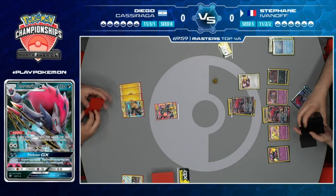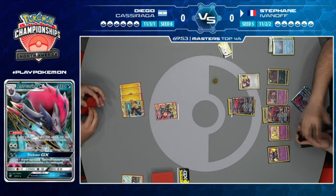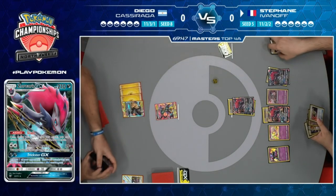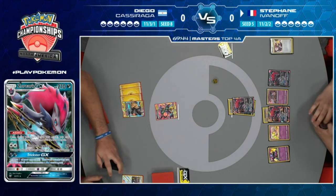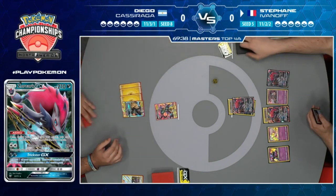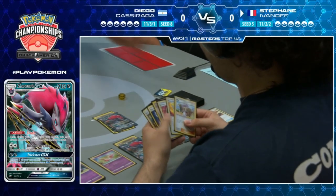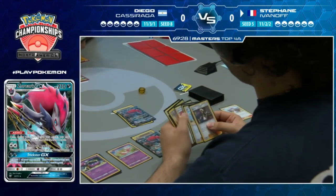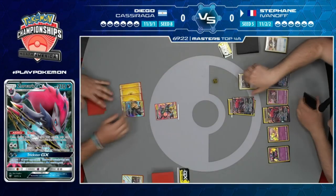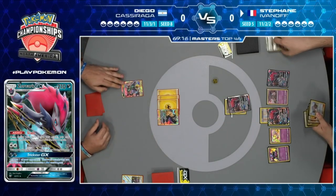The interesting thing about this match is whether we'll see Persian GX attack into Pikachu Zekrom. If Stefan doesn't play Kukui, that attack can't hit the damage number. But he can still two-shot it. Stefan looks like he's trading to the Ultra Ball and does have a Guzma, so he could Guzma the Pikachu Zekrom, swing into it for heavy damage, and get ready for the next turn.